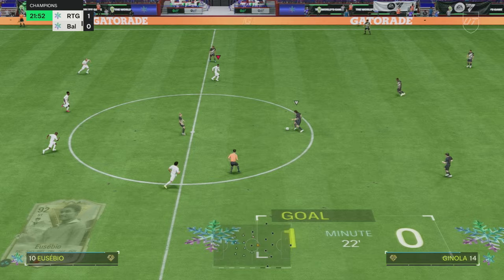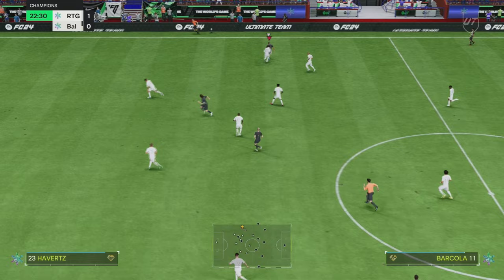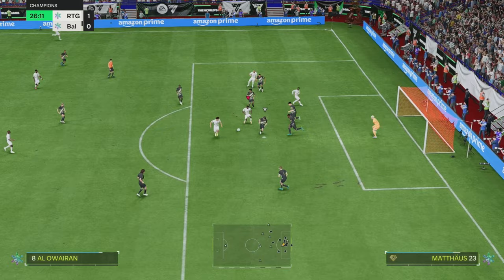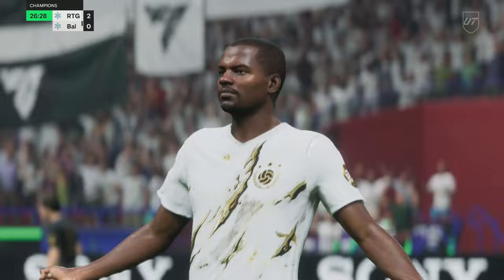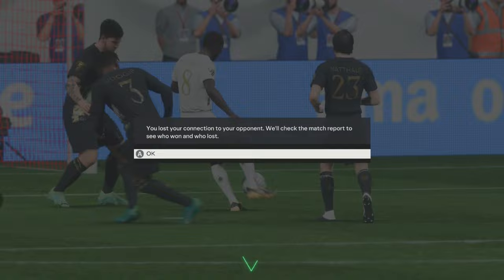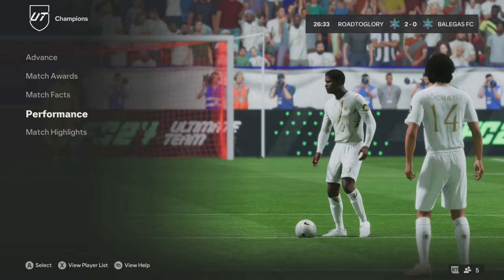One nil up in a very difficult game. We haven't had much to show in terms of attack, but a lovely cut back into the finesse with a little dummy — we get ourselves a goal, a bit jammy, but he's in the right place. It looks like we're going to get another rage quit. This is what this card can do — force your opponents to quit with a lovely clinical finish.